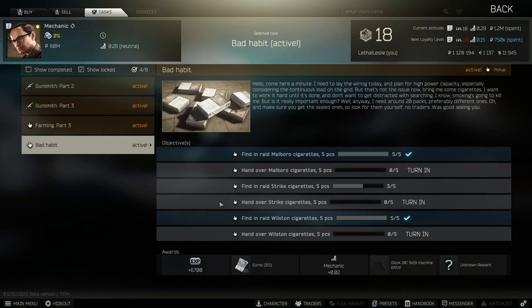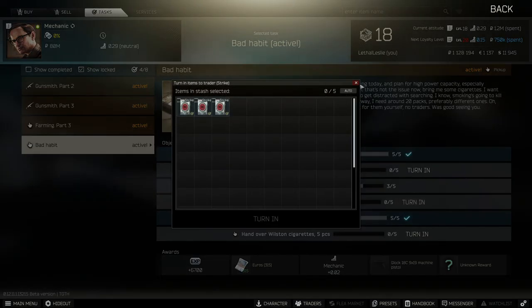They all need to be found in Raid and you need to hand them in to the Mechanic. When it comes to finding cigarettes, the best places to find them are in jackets, hidden stashes, dead scavs, and ration supply crates. Before we jump into Reserve, I'm going to show you which ones we're after — here are the Marlboro, the Strike, and the Wilsons. Those are the three you need.